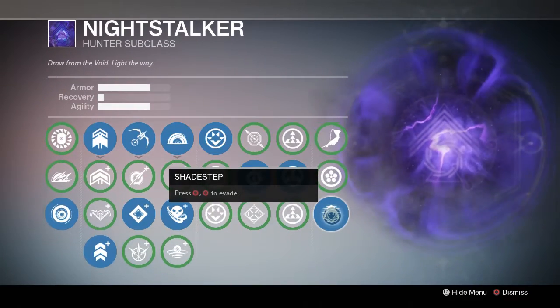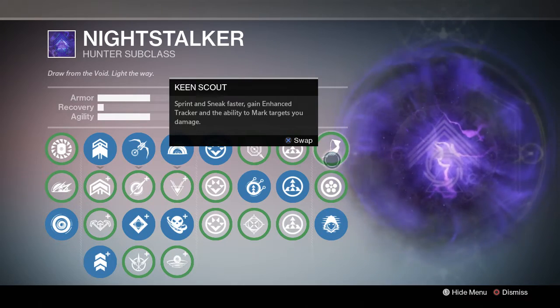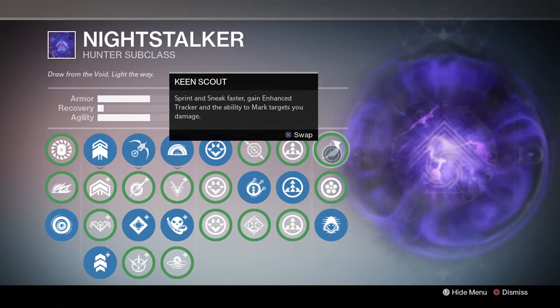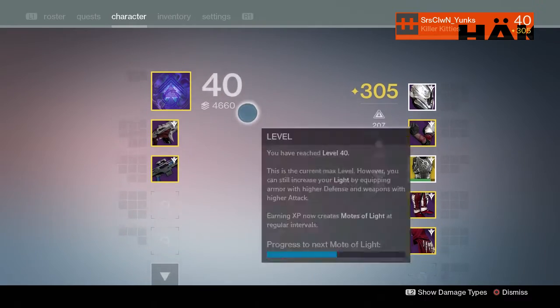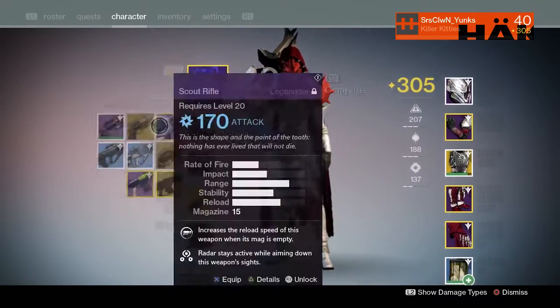I go with shade step. Keen scout is very good, I know, but shade step is actually also very good. I don't like to use graviton forfeit for PVE because I feel like I could be using another piece of armor, and I don't think keen scout is really that necessary for PVE.